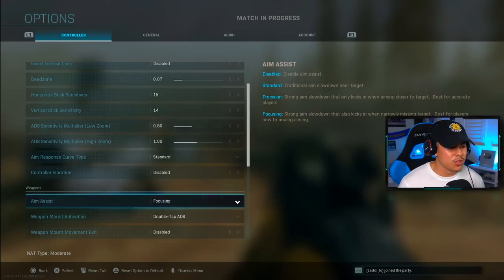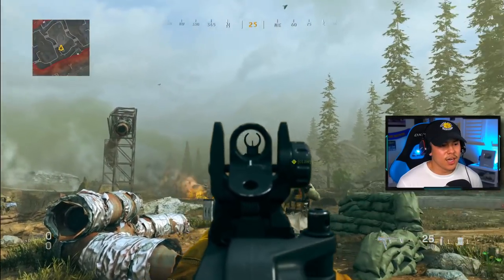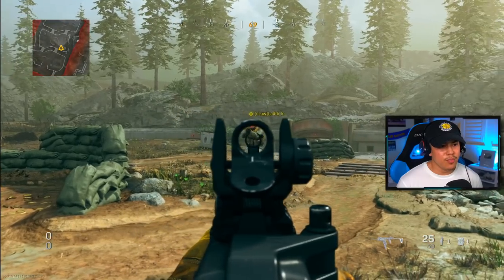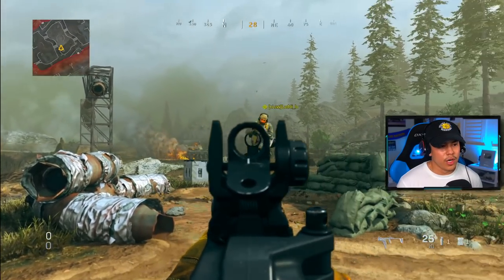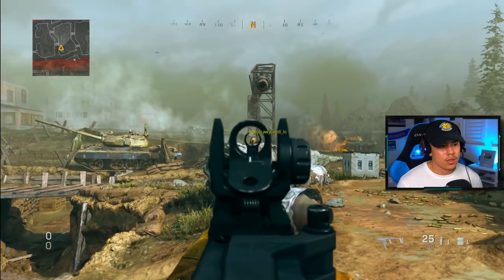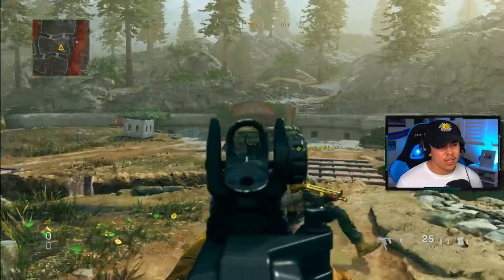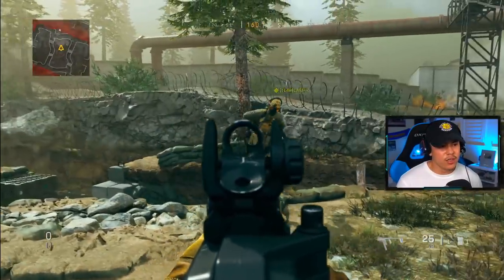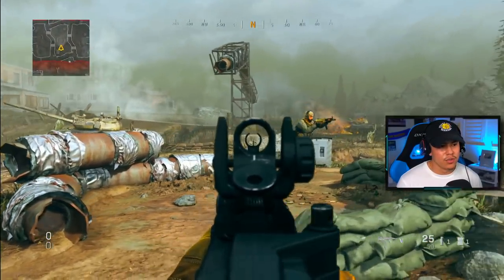Now let me go ahead and switch to focusing and try the same thing. The main difference I can tell is that I do lose track of him, but it sticks right back onto him right away. I'm trying my absolute best to track him right now. The closer he gets, it's actually harder to stay controlled, but the aim assist does recover quite quickly and sticks to him wherever he goes.